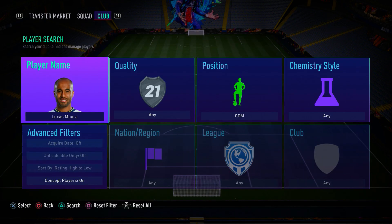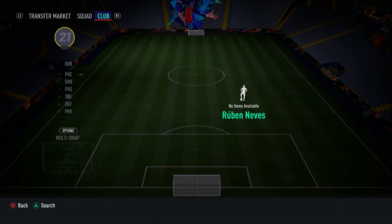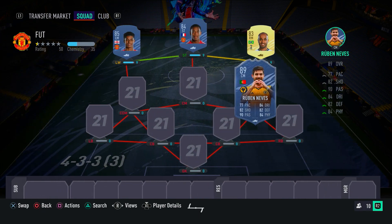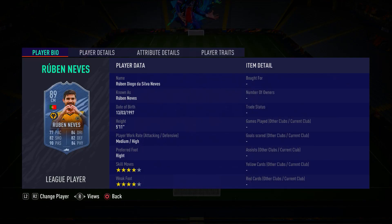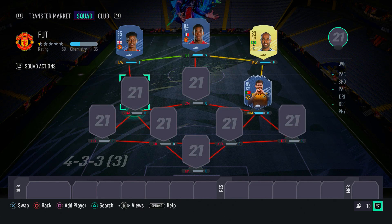In the right CDM spot we have an objective card — the free Ruben Neves, which you can obtain relatively easily. I haven't completed it myself since I don't need more midfielders, but it really isn't too challenging. If you want to build this team, I'd recommend picking up the objective Ruben Neves. He's got four-star skill moves, four-star weak foot, great passing, good defending stats, good dribbling and decent finishing. I've come up against him in FUT Champs and people have played well with him — he's a great card.